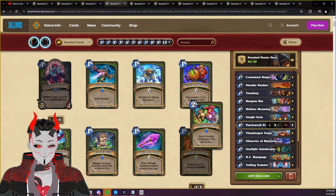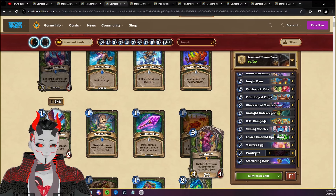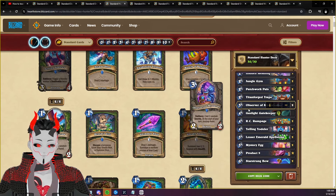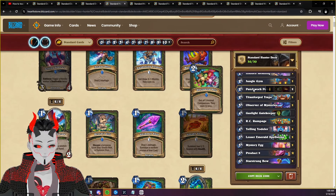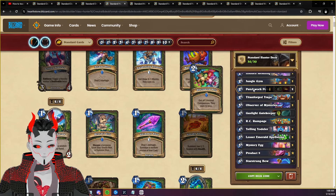The next deck is going to be Secret Hunter. The idea behind this is we are going to be using Project 9, the new legendary from the mini set, that recasts every friendly secret that has been triggered this game, allowing us to get additional copies through Mysterious Egg. Essentially allowing us to infinitely reset whatever secrets we randomly discover off of Observer of Mysteries or Titanforge Trap. We'll also be using the token generating package early on in the game as a way to get a bunch of beasts, so we can overwhelm our opponent through both control and swarming capabilities.